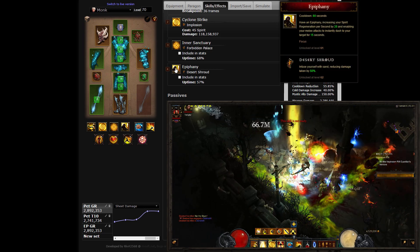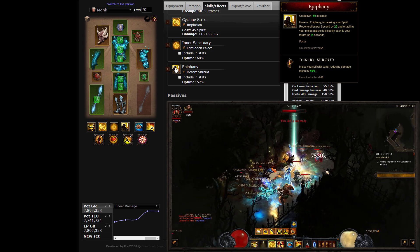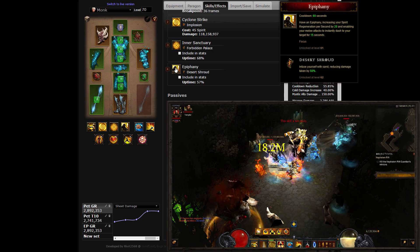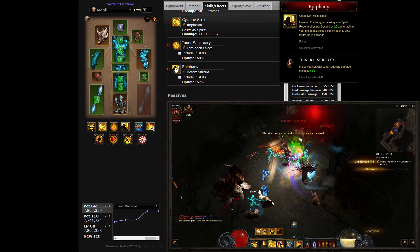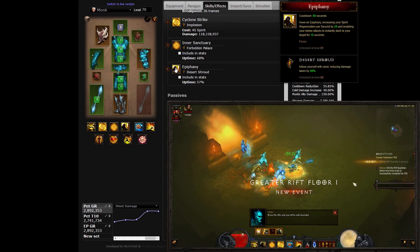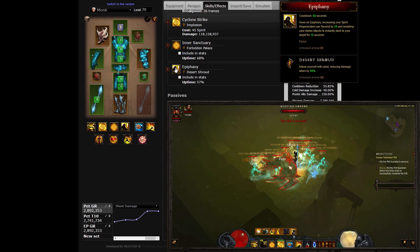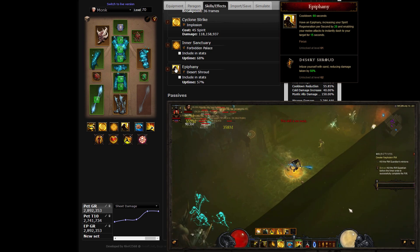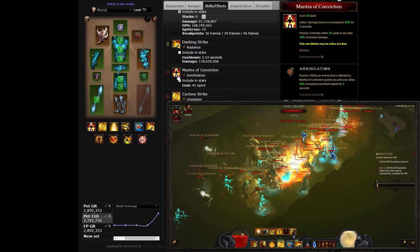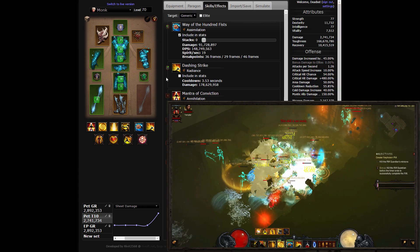Epiphany is a staple in the monk arsenal, allowing you to stick yourself — and as a consequence your allies — on a target to ensure the kill. Epiphany also increases your spirit regeneration by 20 per second, ensuring that even the most tenacious Cyclone Strike spam will remain uninterrupted. The Desert Shroud rune strengthens your defenses with 50% damage reduction while active. Keep in mind that this build does not have cooldown reduction in abundance and plays around the Epiphany downtimes instead. You have to kite, draw monster attention, and focus on survival while Desert Shroud is off, and get in the thick of fights and try to burst enemies down while it's active. When doing non-threatening content such as torment runs, you can replace this ability with Mantra of Conviction, taking advantage of the party-wide 30% movement speed bonus from the Annihilation rune.